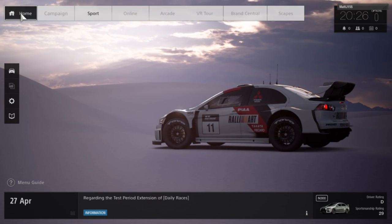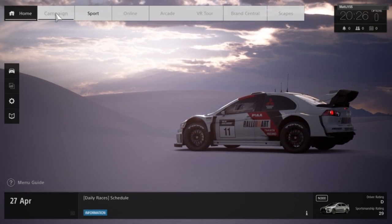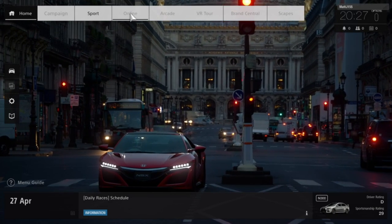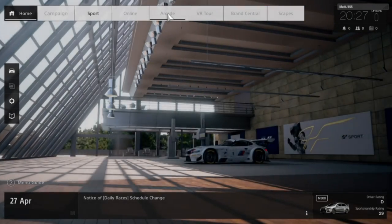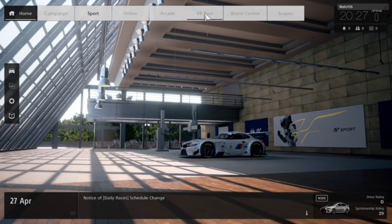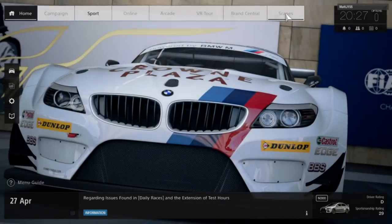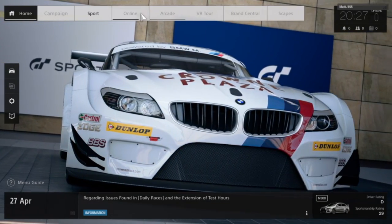Most of these are greyed out because this is the closed beta version. Campaign is unknown at this stage. Sport is the only mode you can actually play on the closed beta, but we'll come to that last. Then there's Online, which is just casual online racing; Arcade, which I'm presuming is a single player mode; VR Tour, which is unknown at this stage; Brand Central, which I presume is where you customise your cars; and finally Scapes, which is the classic photo mode of Gran Turismo.